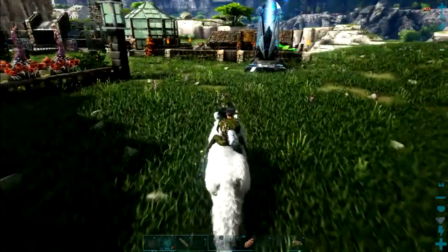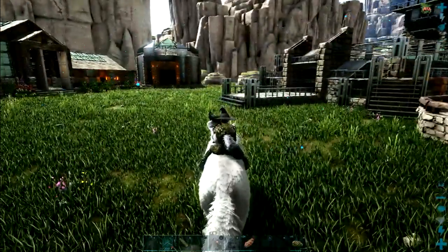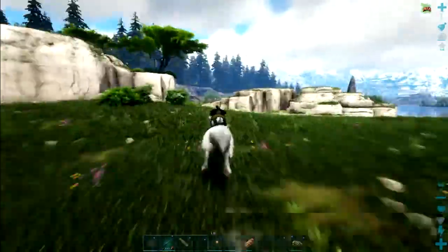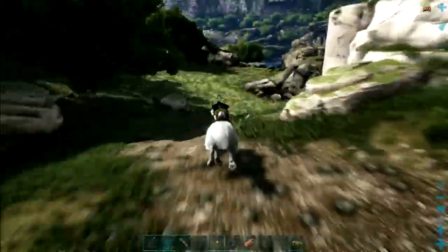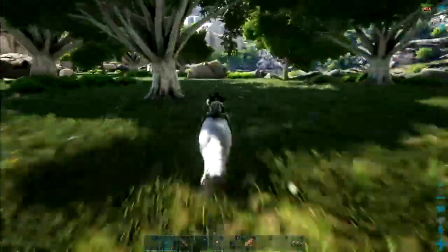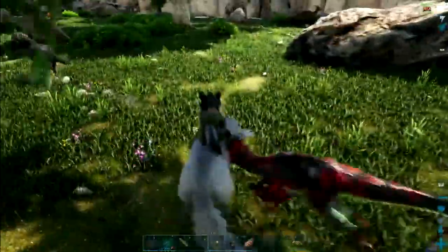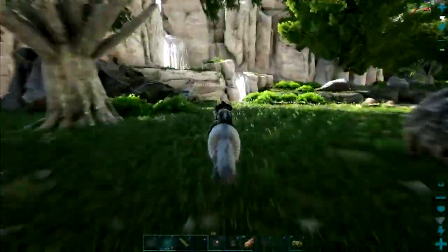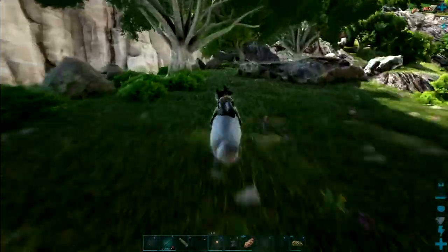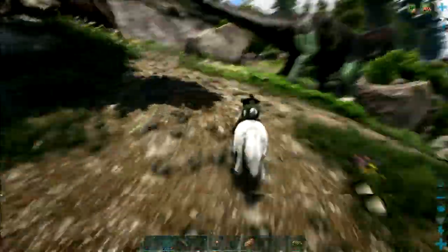I think we've got to go to Redwoods. Let me just check the spawn map. Yeah, we've got to go to Redwoods. I'm not fond of Paraceratheriums - they're slow, they drive like drunken bathtubs. I don't like them. But we need one, and we're going to go get a Rock Golem - Chalk and Ice.